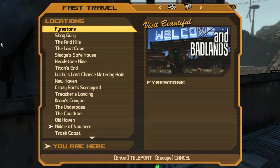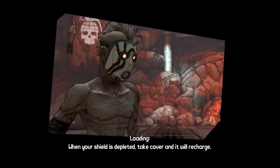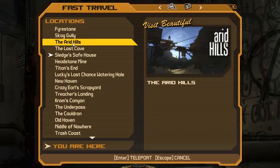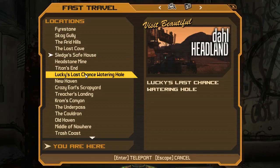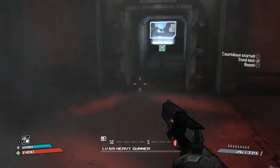I think in the last episode we're going to start off with Sledge's Shotgun from Sledge - this should drop first or second time. And then we'll head over to Skagzilla who's in... I can't remember the name... the Dahl Headland. We'll head over there and try and get that Elephant Gun.